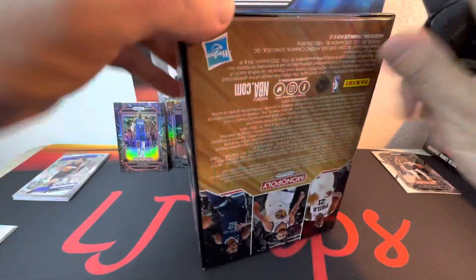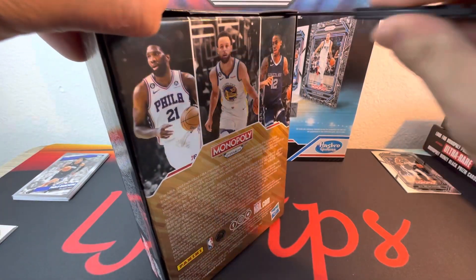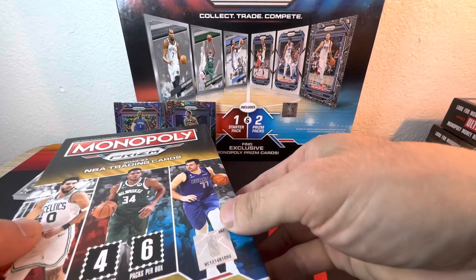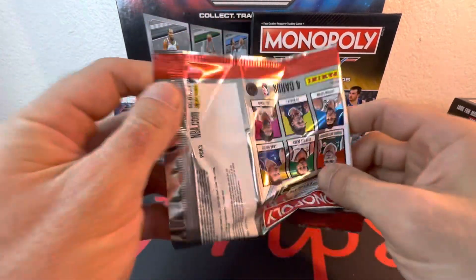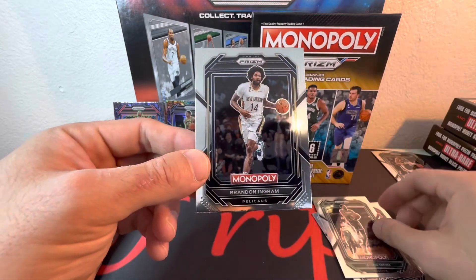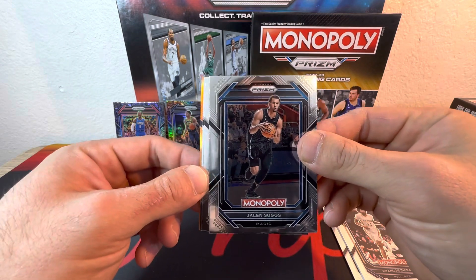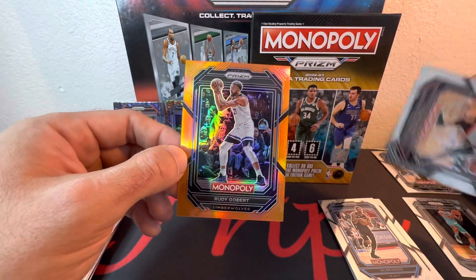We got three blasters — last of what I've been able to find. Target has not been restocked; I got lucky with the game board but I have not seen any more of these boxes in my targets. Same as usual: six packs per box, four cards per pack. First pack — DeRozan, Giannis, Tatum and Bi. Second pack — Jalen Suggs, and we get an orange in the back — let's go! Mark Williams, Tyler Herro and for the T-Wolves, Rudy Gobert.